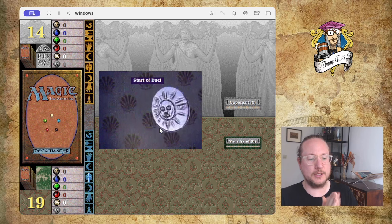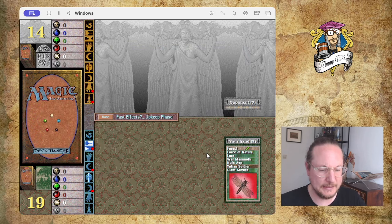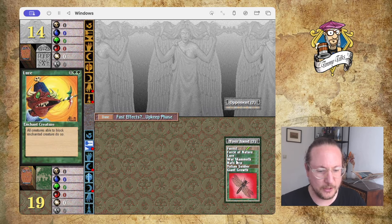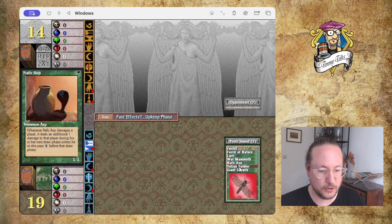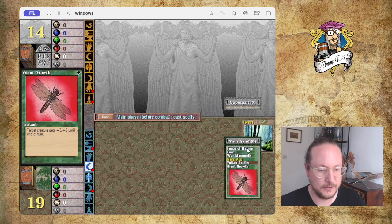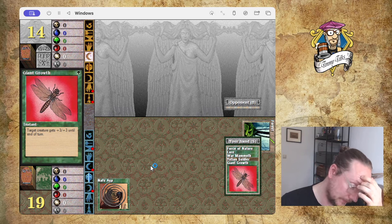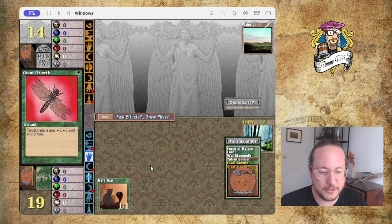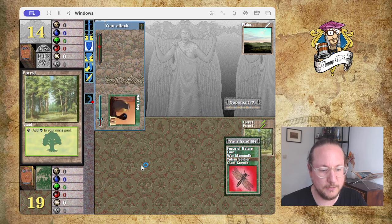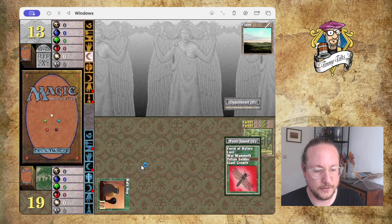Our first battle — it's against the White Knights. I'd love to play first. The hand has only one land, Forest, Force of Nature... one Forest is not great. Lure is not great right now, War Mammoth could be useful later, the Asp is great. I've got a turn one play. I have Giant Growth to cast on the Asp, which is good — for example if he plays a Savannah Lion.